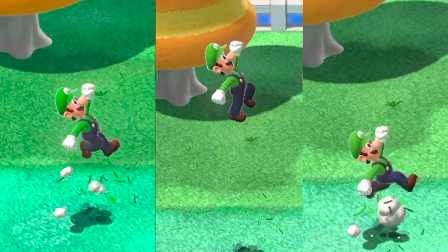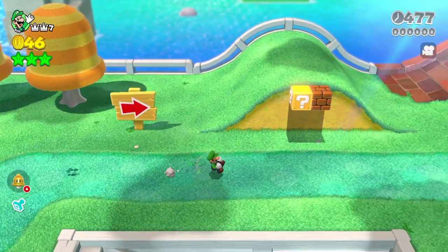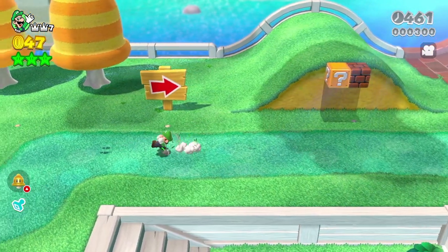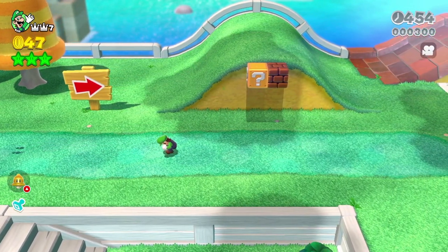You got short jumps, full jumps, and ground pound jumps. The latter gives you the most vertical height. If I push Y just as I begin to ground pound, Luigi will do what I call a ground pound dash. If I push Y as Luigi is crouching, he'll dash forward just a little bit, but if I push Y after Luigi shakes his Italian coin collector, he'll dash even further.